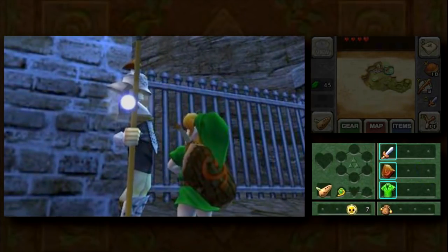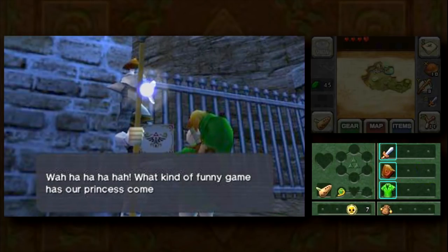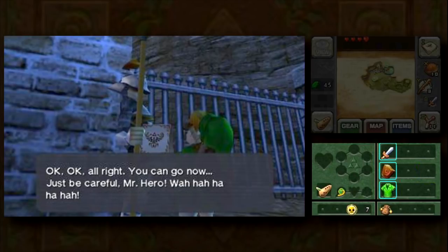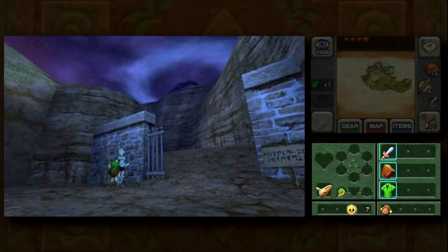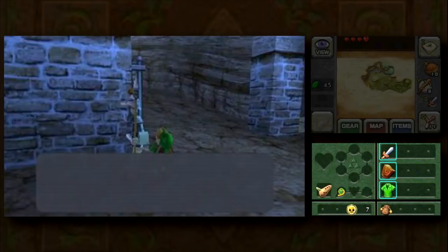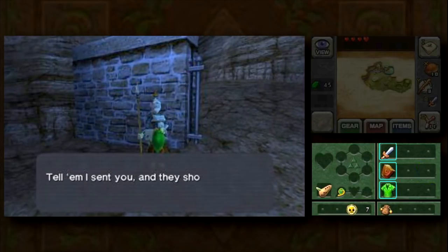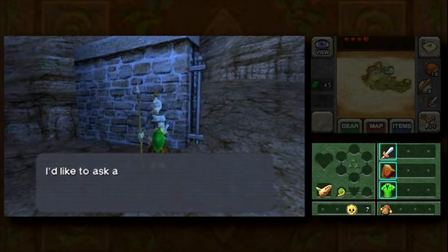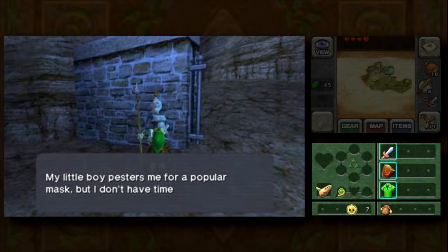We'll go ahead and talk to this guy — he's the next stage of our trading sequence. Malon gave us the egg, the egg turned into a chicken, we used the chicken to wake up Talon, which let us get into the castle. So the chicken essentially turned into Zelda's letter. This guy's going to tell us how to get a discount on a proper shield, but I'm going to get a five-finger discount — I know where to get a free one.